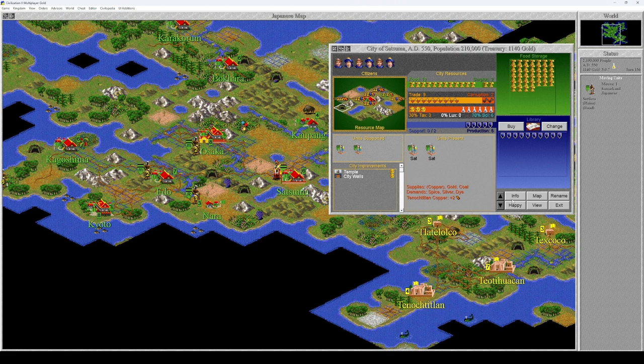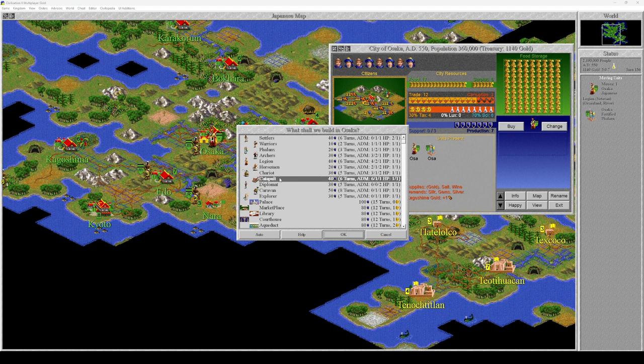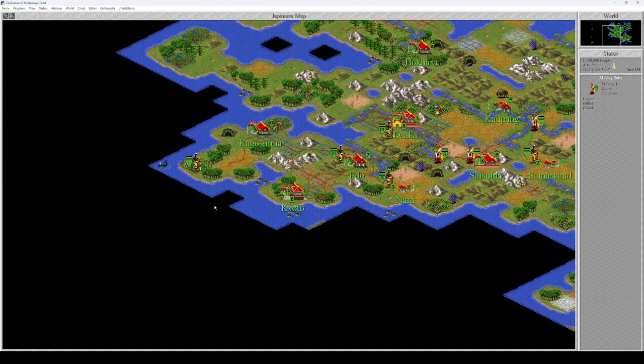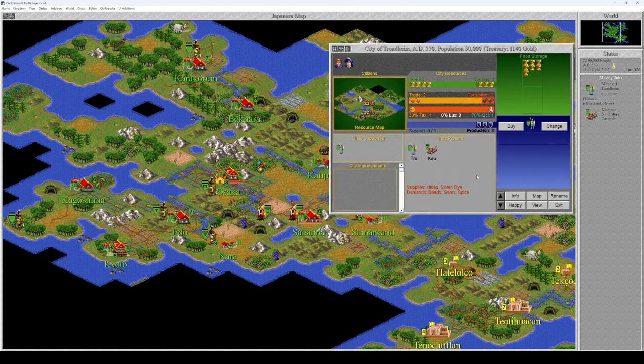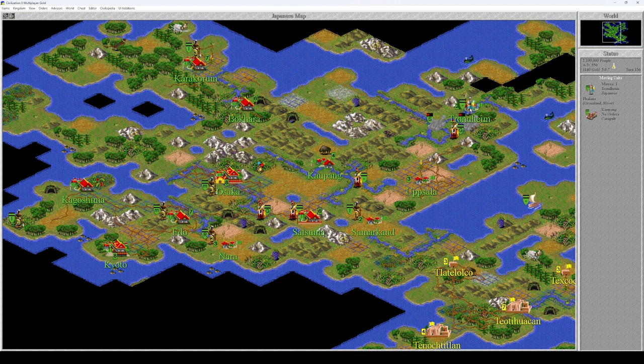That was for Satsuma — you irrigate this tile. Osaka is done with the legion, let's change that to a catapult. You go here. You're from Kyoto, you're supporting four units — go ahead and go to Trondheim just to change the support. You heal. I don't need a second phalanx in this city. You're from Kaupang.